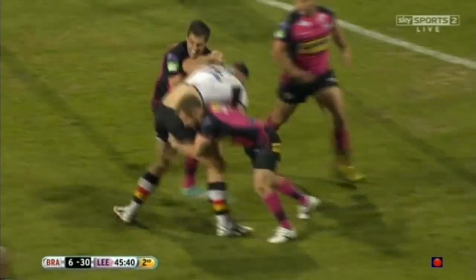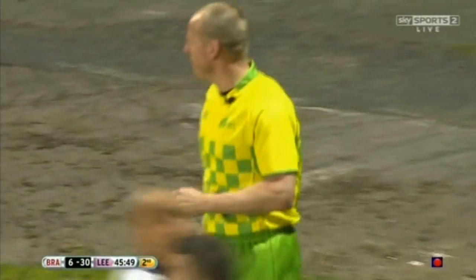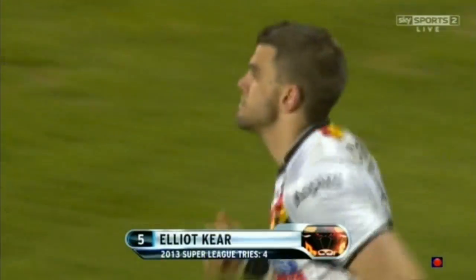Elliott had to stretch forward for that under pressure from Joel Moon, but he got the ball away to Heath Lestrange. They come wide out to Elliott Keir, who will score in the corner! No one at home for Keir — that's why he's in, and that's exactly what they needed, Bradford, at the start of this second half.